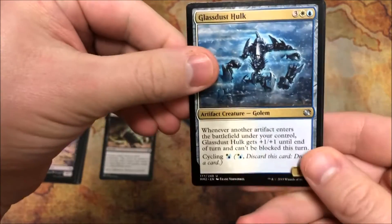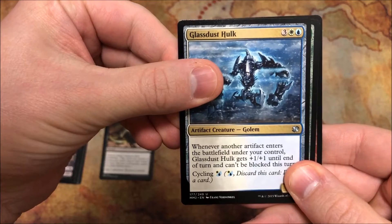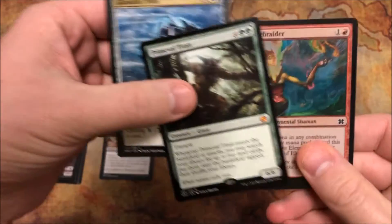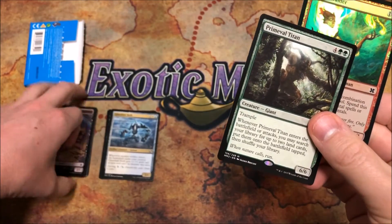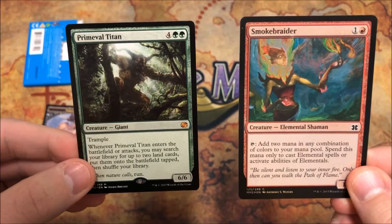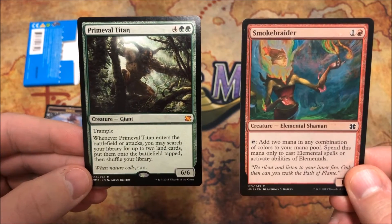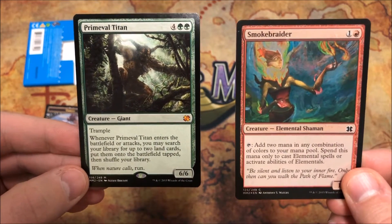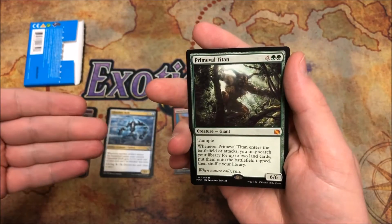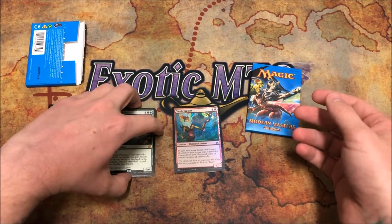Our rare or mythic is green — can it be a Tarmogoyf? Can it be a Noble Hierarch? It's a Primeval Titan! It's still a good card, a mythic — a six-six trampler for four and two green. Whenever Primeval Titan enters the battlefield or attacks, you may search your library for up to two land cards and put them into play tapped. I used to run him in a Scapeshift Valakut deck — you pull out two mountains with Valakut already out and do some damage through Valakut. Pretty fun.